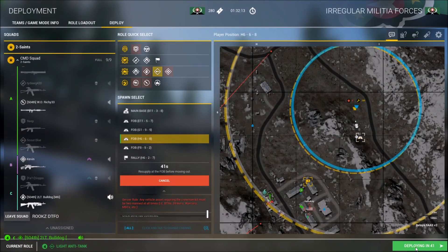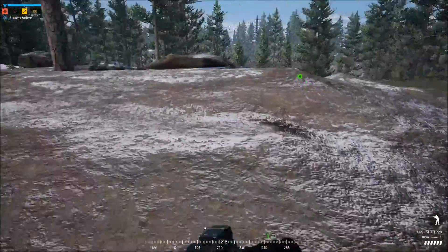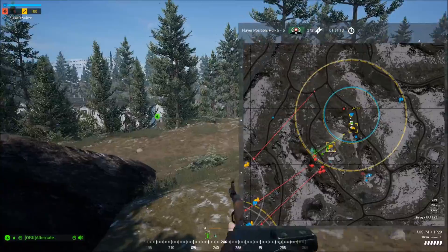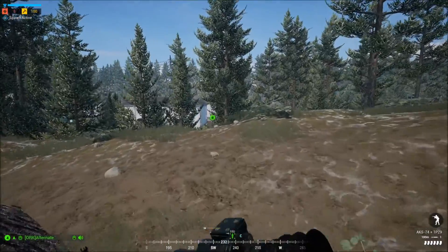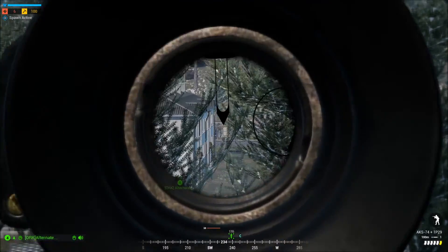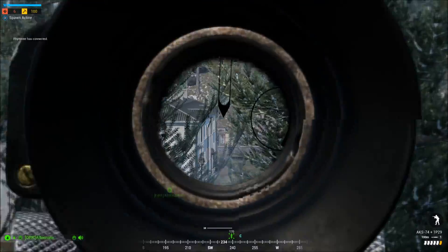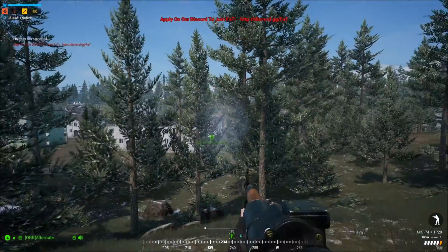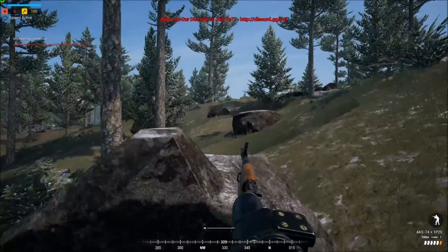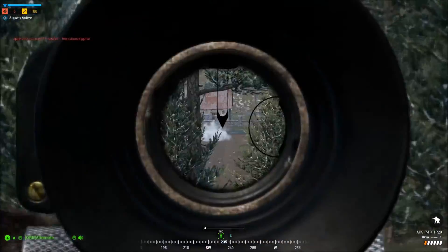We've got a lot of infantry pushing this first row of buildings that we're in, SL. Don't have the ability to push up, boys, but you have smoke. On their position to be able to give you better cover on firing forward. The enemy can't see you — they won't be able to hit you. For now, we're just going to hold out and try to keep this position as a problem. We're waiting for as many allies to regroup at our position. Just use the rally as much as possible, because you don't want the enemies to go to our HAB immediately.